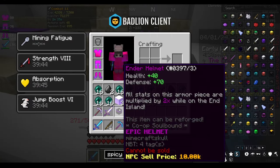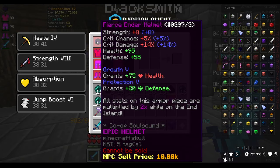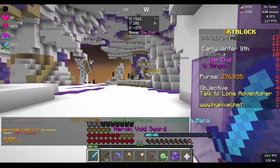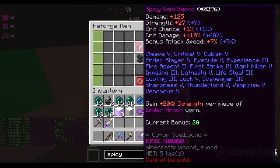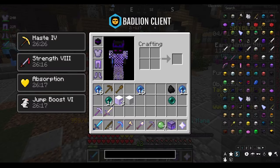We dropped our first ender helmet — we're going to put that on after reforging and enchanting it. We now have fierce and growth as well as protection on the helmet. I also want to reforge the sword to something better, which is spicy. Now I'm just going to kill enderman until I have full ender armor.